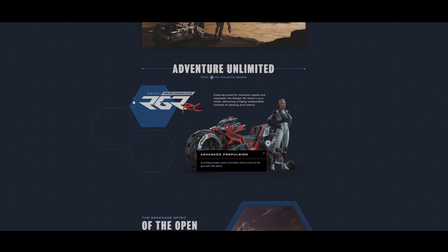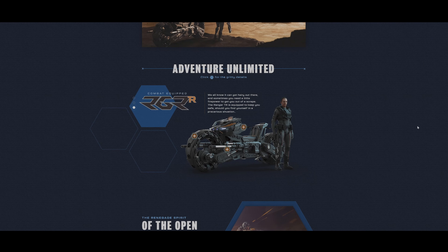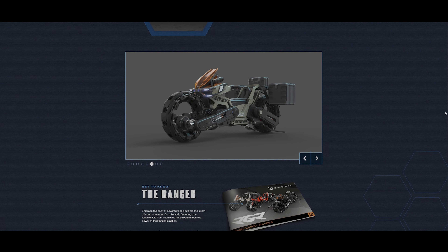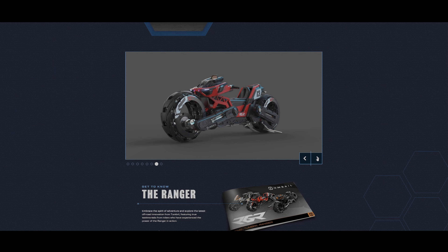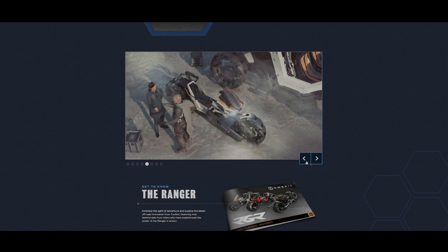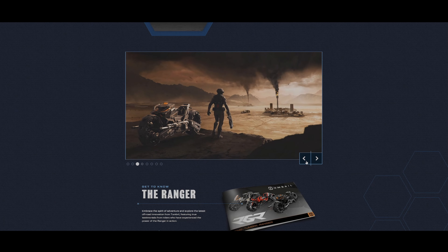With a powerful frame, proprietary X-Tech adaptive tread tires, and reactive response precision steering and braking, the Tumbrel Ranger lets you embrace the renegade spirit of the open road while staying thoroughly grounded. Born to tame the wild frontier, the Ranger CV takes adventure touring to the next level with an auxiliary fuel tank and custom 0.375 SCU pannier. The Ranger RC is tuned for maximum speed and response with advanced propulsion and chassis technology. The Ranger TR comes equipped with dual weapon mounts to make sure you're more than covered.